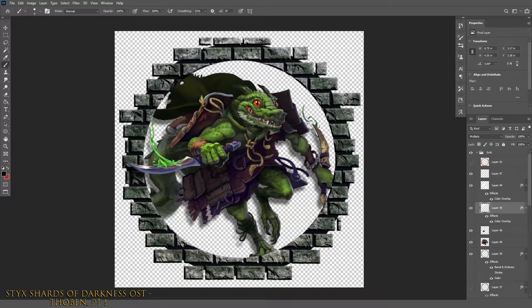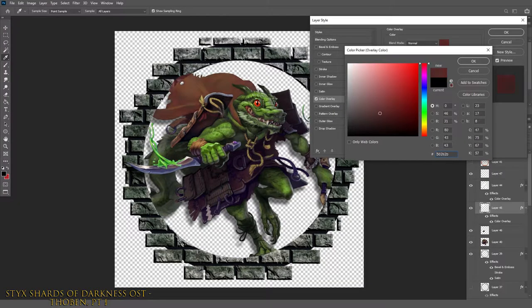Looking at his cape, I wanted to make it a different color entirely. I tried a few shades and was originally aiming for a black or gray tone, but it ended up looking amazing with a maroon color.